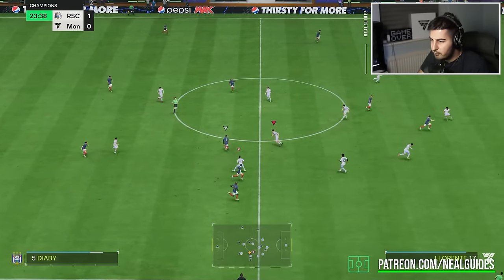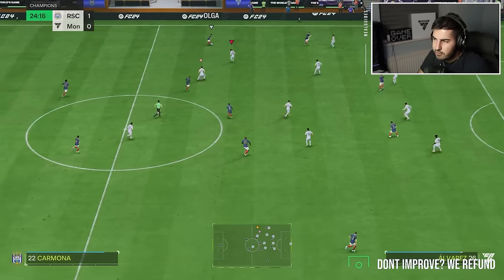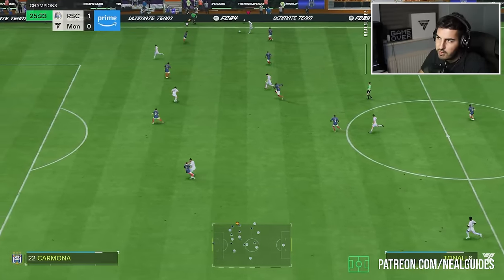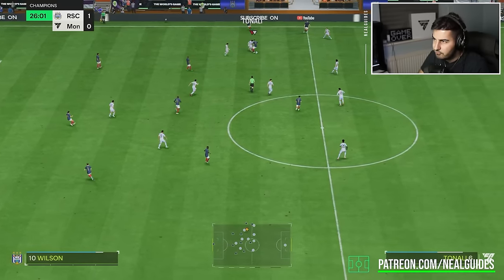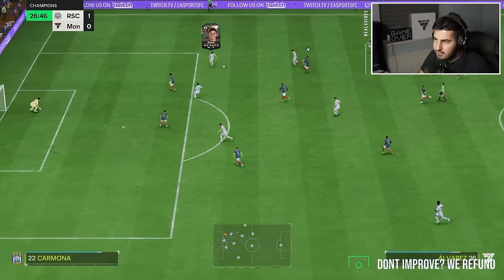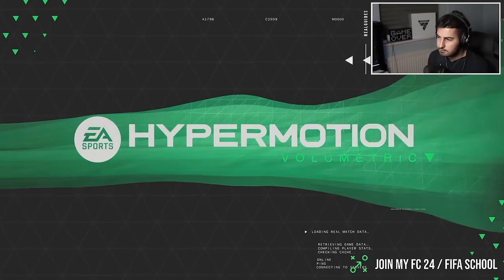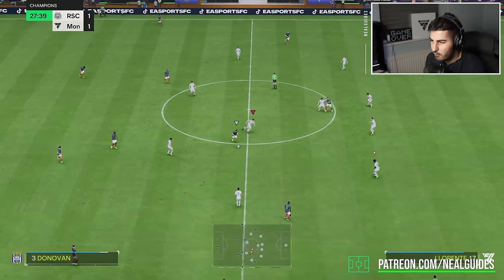One immediate issue I find with this formation is the lack of a CDM, so if you struggle defensively this may be a bit of an issue. Get the ball back — you can see a lot of manual positioning needs to be made here. Pro players know exactly when and where to move their players. Pace is very important. Using the L1 trigger with Alvarez as right center mid — and yes, we get the goal! Beautiful goal, doing the objective card Huang.